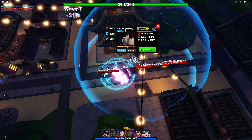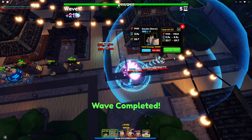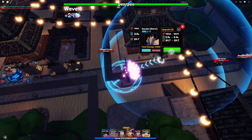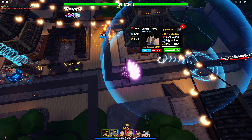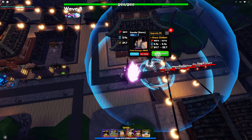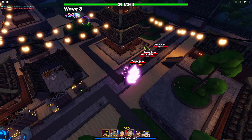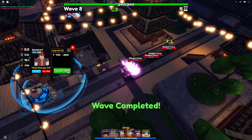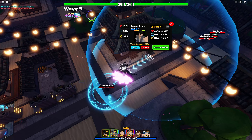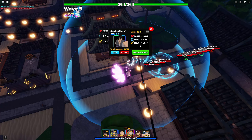At upgrade three his stats are 14,833 damage with a 5.9 seconds ability cooldown and 24.7 range. At upgrade four his stats are 18,879 damage with a 5.4 seconds ability cooldown and 24.7 range. At upgrade five he gains a brand new ability called Onyx Chidori — the AOE circle appears to be the same size. His stats at upgrade five are 33,713 damage with a 5.4 seconds cooldown and 25.7 range. At upgrade six it's 40,455 damage, 4.9 seconds cooldown, and 25.7 range.